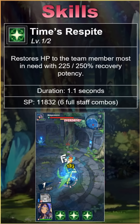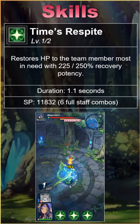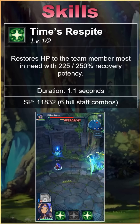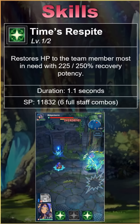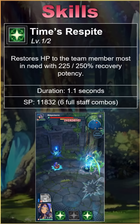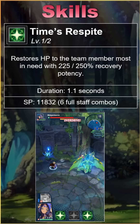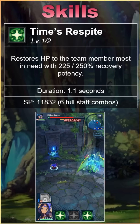Verica's second skill, Times Respite, provides a massive heal to the teammate most in need. This can only save one team member, but it's incredible in a pinch thanks to the high base recovery potency. Since Verica's first skill generally grants enough passive healing to keep most teammates near full, this move is perfect as a panic button in case things go bad. It can get an ally out of a jam immediately. More generally though, it's just nice to see any two healing skills on Verica. That alone is fairly uncommon.